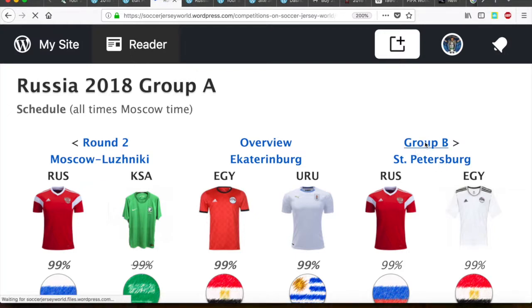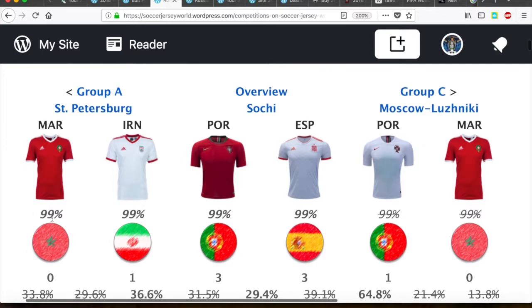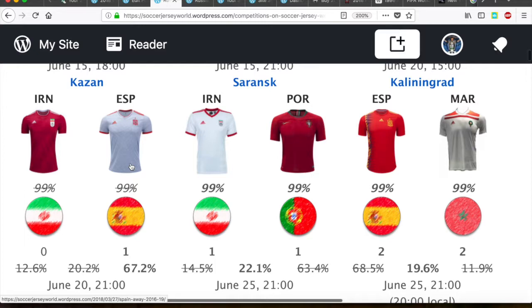Group B was projected to be one of the more boring groups matchup-wise because it was all red versus white. Thankfully we had the green pants for Morocco that saved two matchups here. I got the first two correct, which was not a big surprise. But then suddenly Portugal plays in white and Morocco plays in the home jersey, although Portugal is the designated home team — I've said it many times. Afterwards I don't quite understand it, but this is the matchup we got. It looked overall fine; it was just funny that Morocco looked more like Portugal than Portugal actually did. And then I also got it wrong for the matchup in Kazan between Iran and Spain.